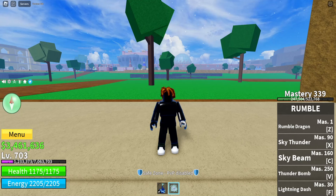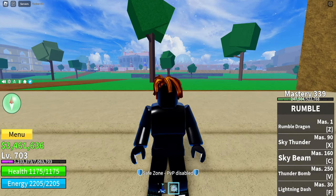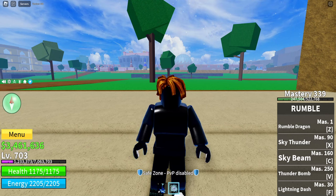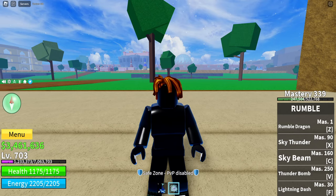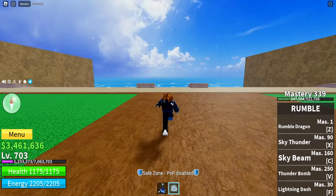We are now in the second sea, which means we are ready to do a couple of challenges. The first thing we need to do, probably the most important, is get a fruit worth 1 million berries. The second thing is to go get Race V2 and V3. And the third and final thing is to go get Rumble Awakened, which is probably the most important, because Rumble V1 kind of sucks.